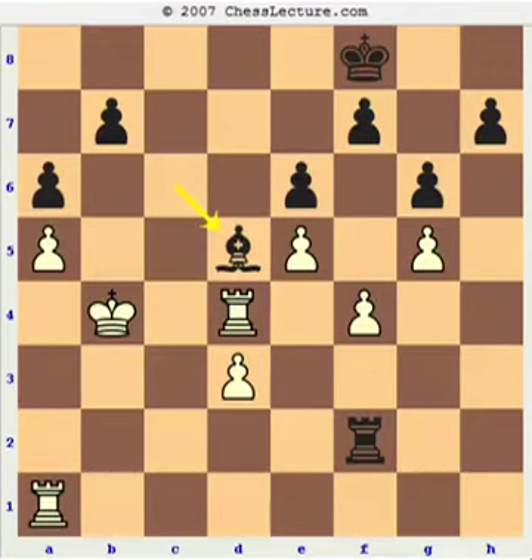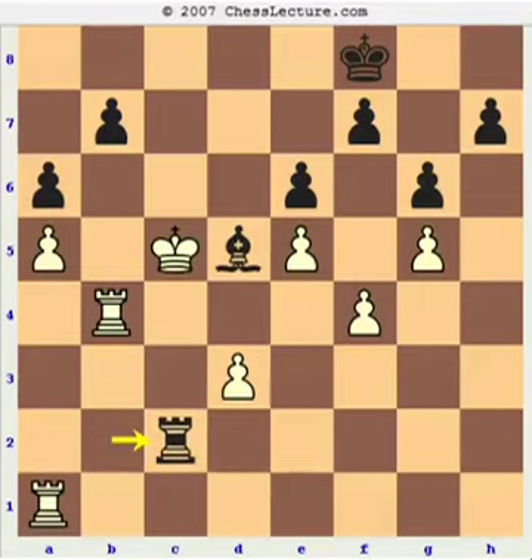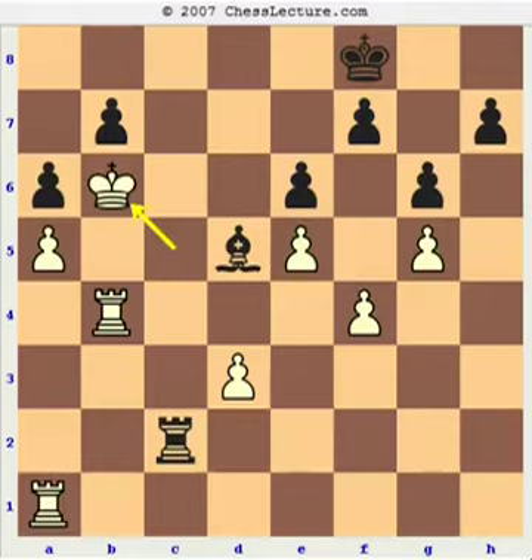He plays Bd5, and I continue with my plan, Kc5, and he plays Rb2. You can see that Black is doing something to prevent my king from going too far, yet I'm not afraid — I can simply offer a trade of rooks, and he can't really take it because it's much easier to win once one pair of rooks is traded. So he goes Rc2 check. I continue running to the corner with Kb6, Rc3, and again no rush — simply defend my pawn. If Rb3 check, King a7, and the king belongs on a7.